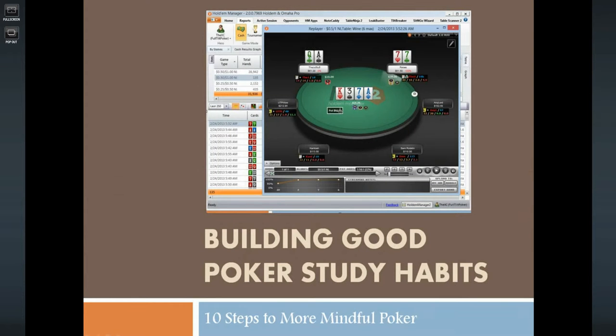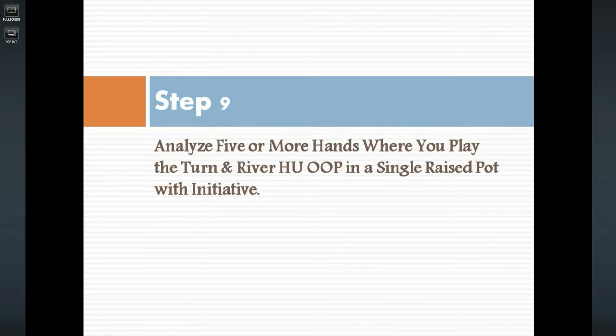Hey guys, this is Vernier for cardrunners.com and I'm bringing you the next episode of Building Good Poker Study Habits: 10 Steps to More Mindful Poker. Today is the ninth step, where we analyze five or more hands where you play the turn and the river heads up, out of position in single raised pots with initiative. Let's look at what that entails.